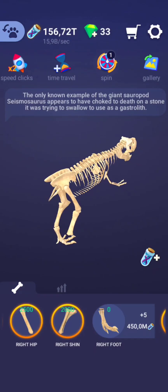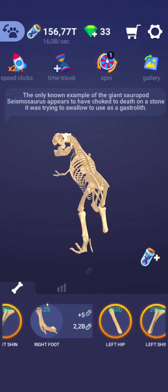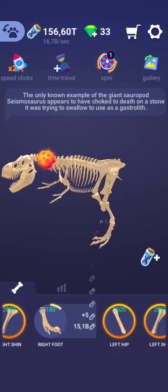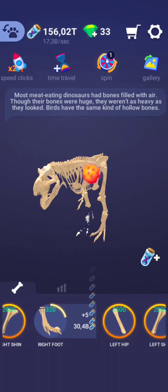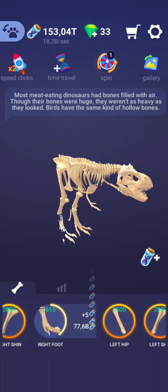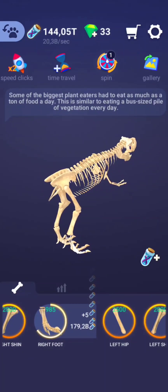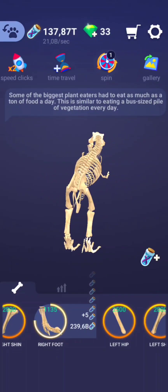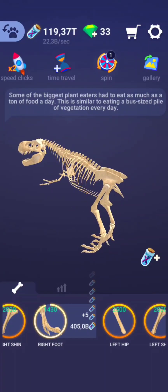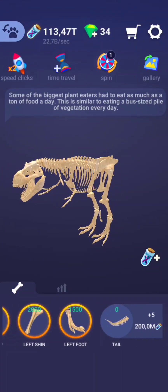You can tell the difference between a dinosaur fossil and a stone by licking it. While this doesn't sound like the most legitimate approach, paleontologists may find themselves doing this on a daily basis. If you lick a suspected fossil, it will stick ever so slightly to your tongue, because fossils are more porous than stones. That's a nice trick!